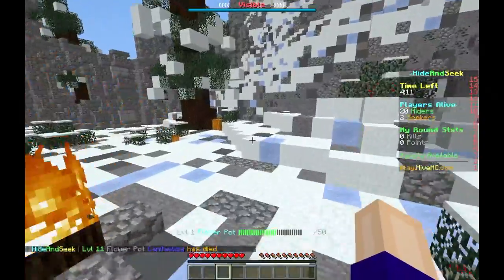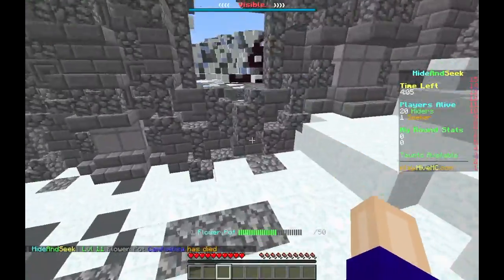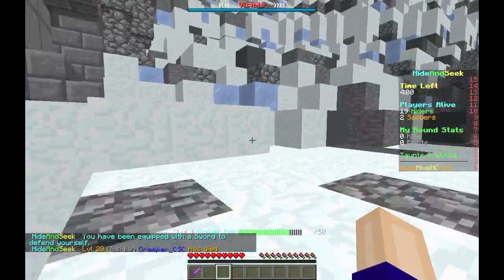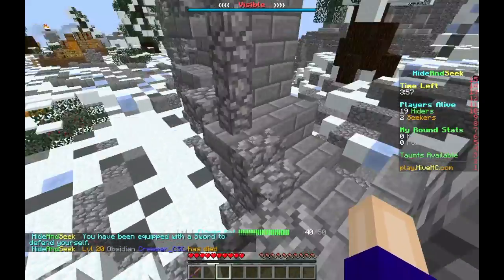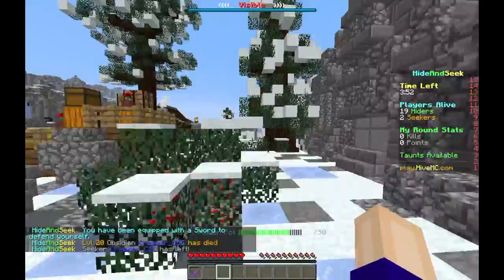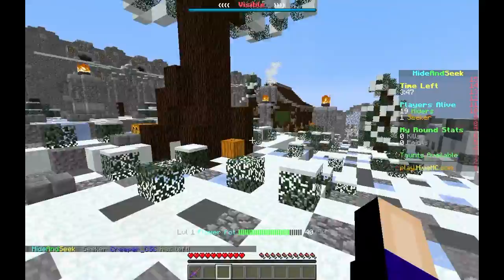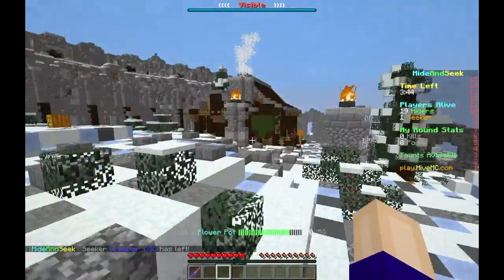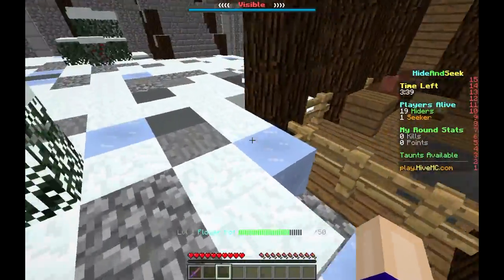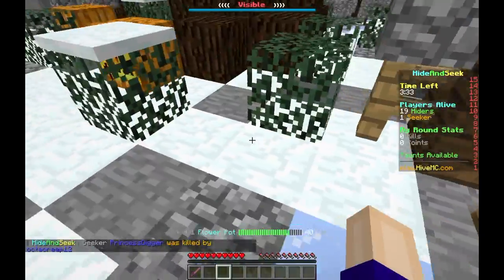Gotta find a better hiding spot. Go back around right here, run through here. Can we go there? No, we can't — that sucks. A bookshelf would have been perfect somewhere around here. The house — maybe I could stop by in there, maybe no one will notice us. It's 19 hiders, which is bad — that's a big problem. I could have hidden down there.